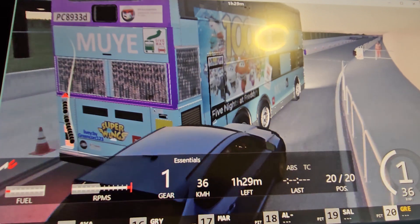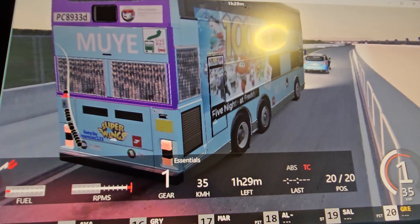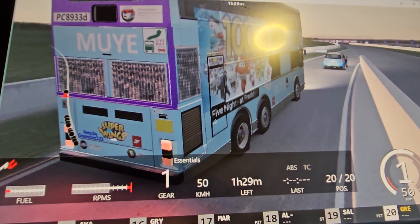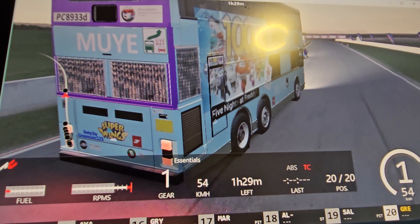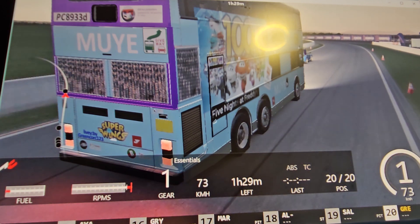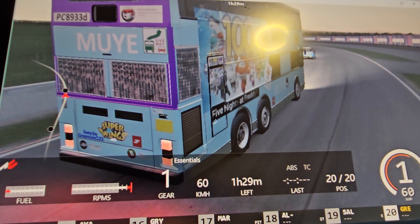Now we can see a Subaru — one of those wagons or hatchbacks. Collisions on the pit lane are turned off, by the way, but once you exit the pit lane collisions will be turned back on, which is why we crashed into the Subaru even though it already clipped through us.